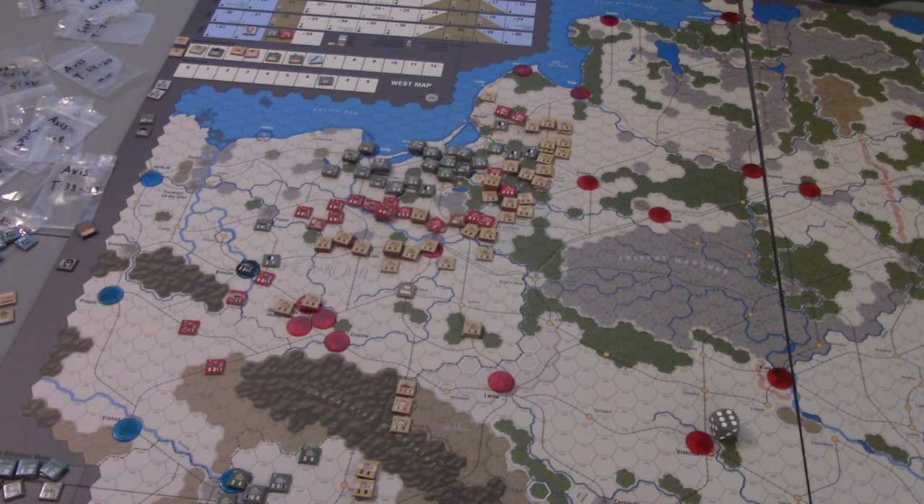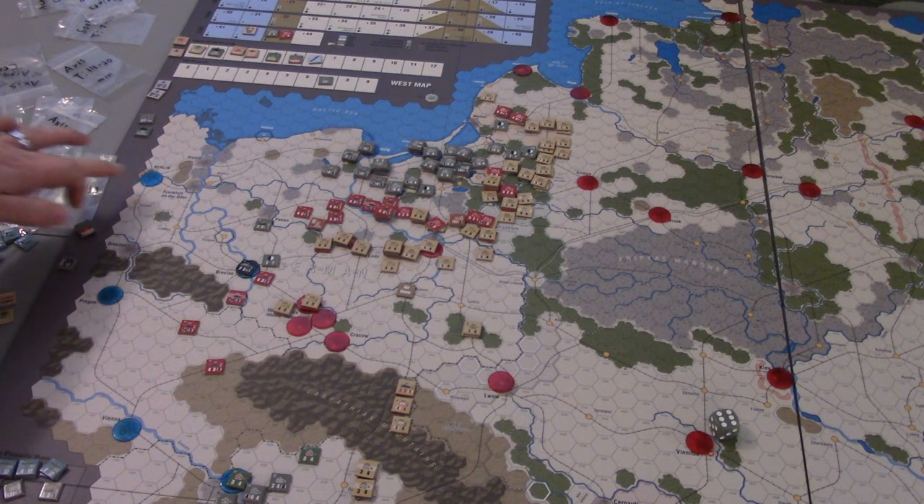With this being a snow turn, next turn will be a mud turn, and then the final turn will be a clear turn. We might very well need that clear turn to make a big difference in what we've got on the board here today. Right now you can see the Soviets have some lanes open to the west edge of the map.